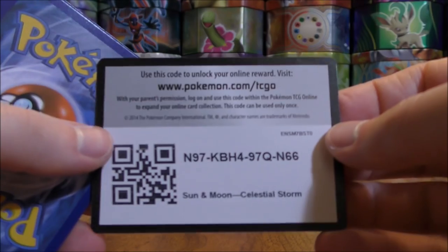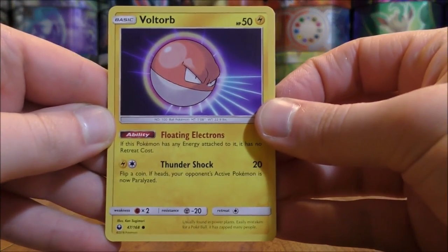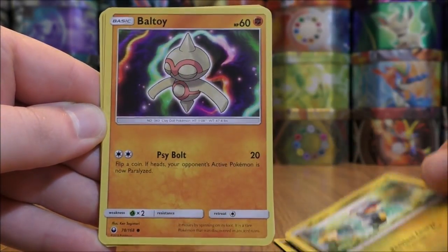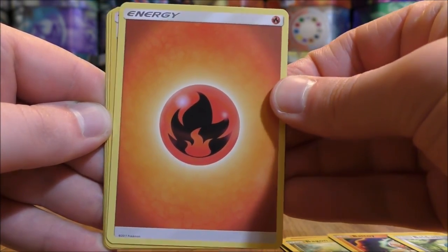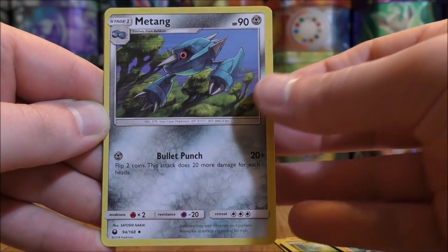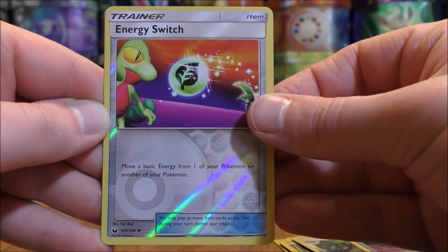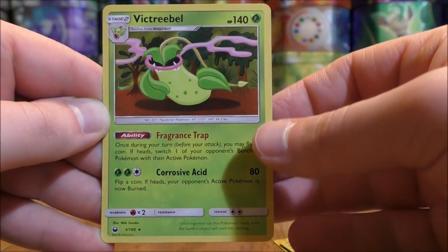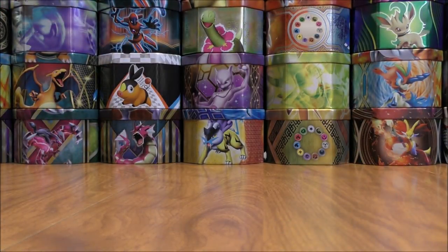Blaziken on this one, another white colored code card. Voltorb starts it, Slugma, Bagon, Beldum, Baltoy, fire type energy, Howl, Metang, Huntail. Reverse hollow of an Energy Switch, which is an uncommon. And the final card looks to be a rare hollow — it would be another Victory Bell. So four rare hollow pulls so far in this opening, two Victory Bell out of those four. Two packs left to go.